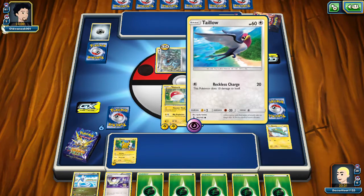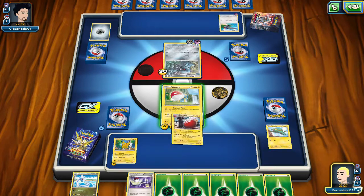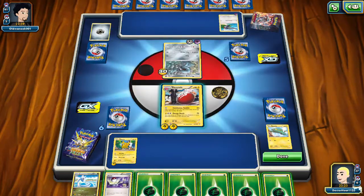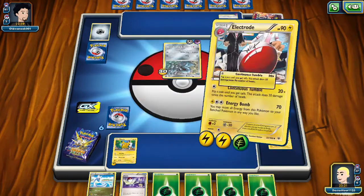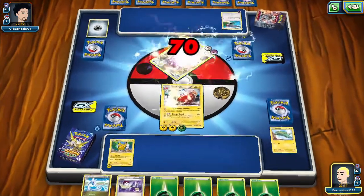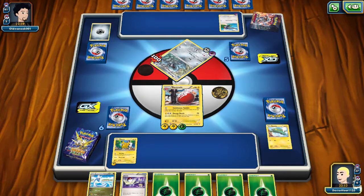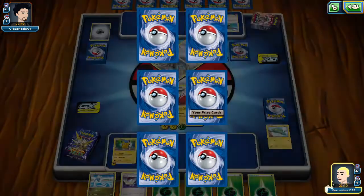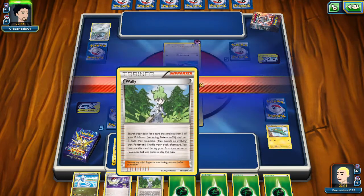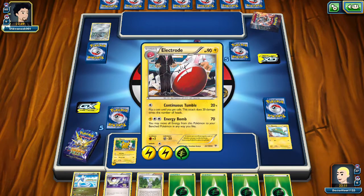He's got a Tailow in the wings — ha! Okay, there we go. Energy bomb. No, no. First prize card — what do we get? We get Wally! We need... entertaining, but the match might be over soon.